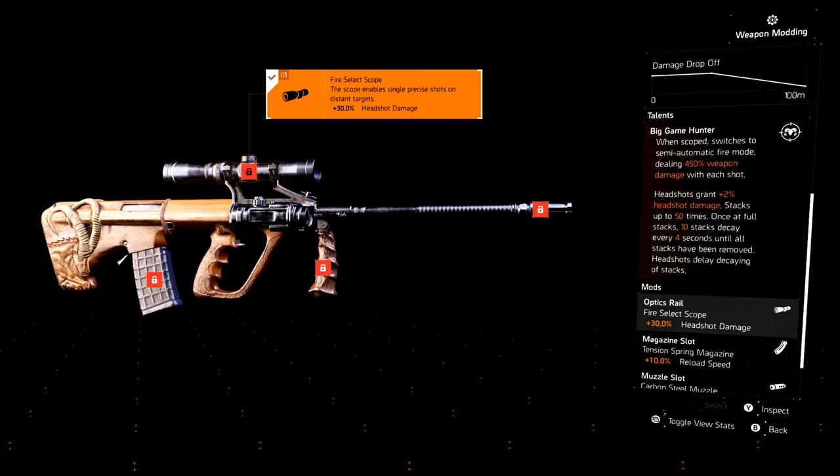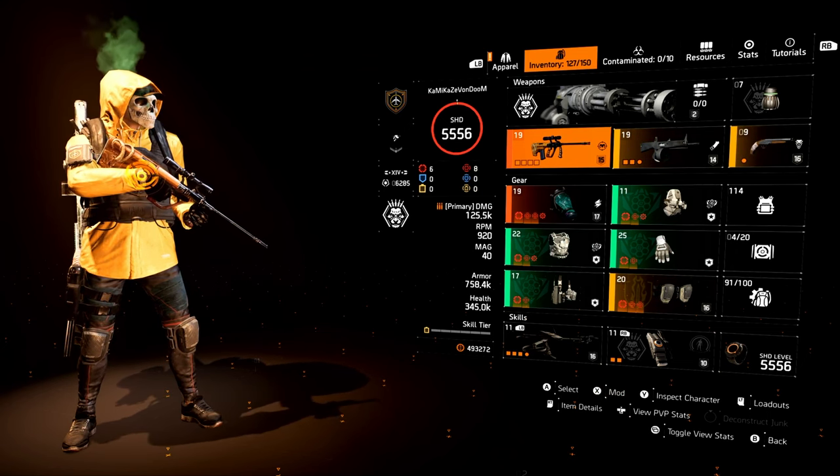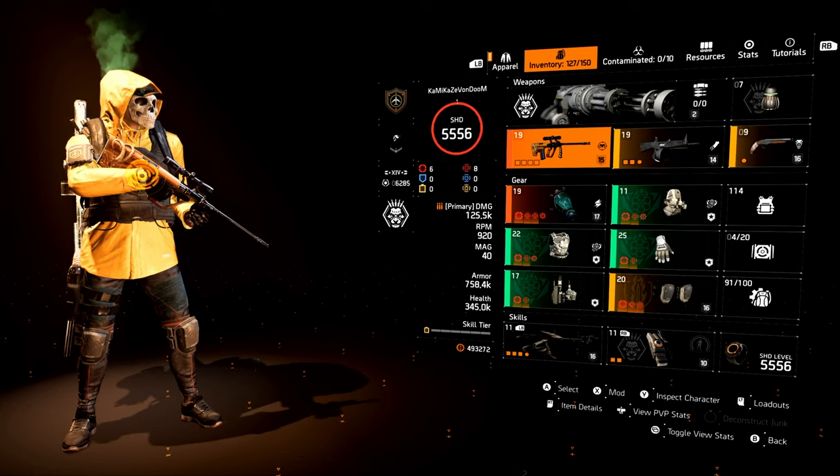The talent is where things get spicy. Headshots will grant you headshot damage. With everything maxed out to the brim — max headshot — I'm going to show you what numbers you can get, and it is ridiculous. You can also scope in, which is why it's around 2.2 million without scoping in, and around 10 million when scoped in. When you are scoped in, it switches to semi-auto and deals up to 450% more weapon damage per shot. This thing is a headshot monster. I don't typically go for headshots — I typically play on console, and when on PC I use a controller. But if you love the Bighorn, just explain to me why in the comments.